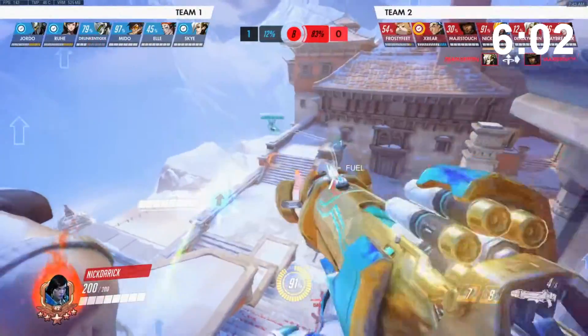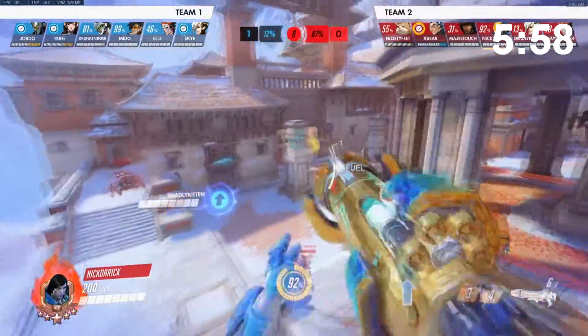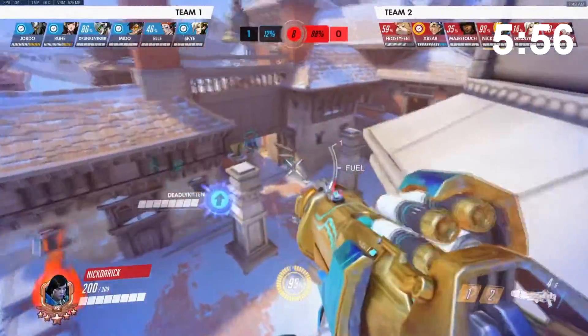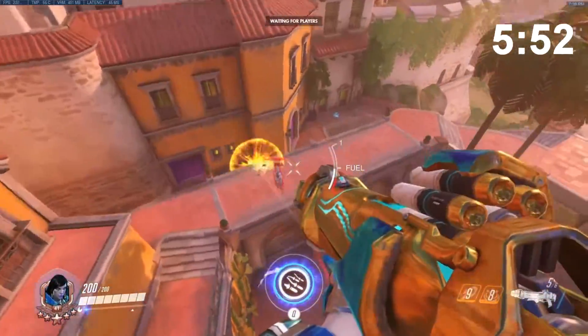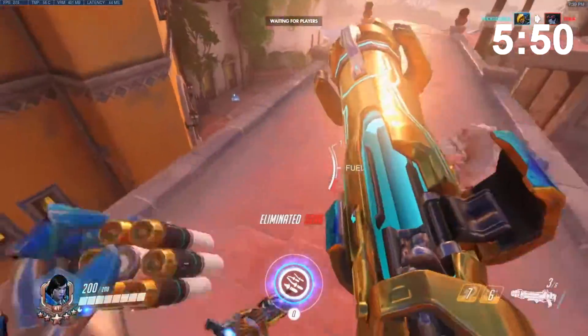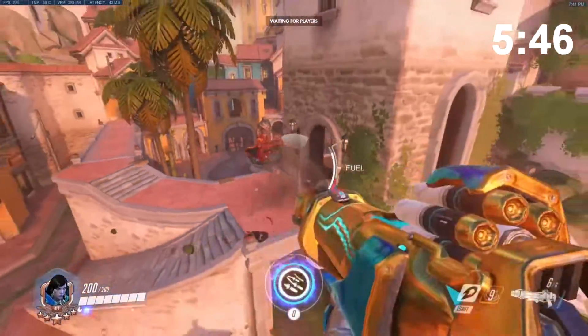Concussive Blast, whatever you want to call it, is a projectile that you fire that deals a grand total of zero damage, and will boop yourself or any enemies in the blast radius. This ability is great for closing gaps against characters who can outrange you, like Soldier, McCree, and Hanzo, as well as for creating gaps against close range heroes like tanks, Reaper, or Tracer.